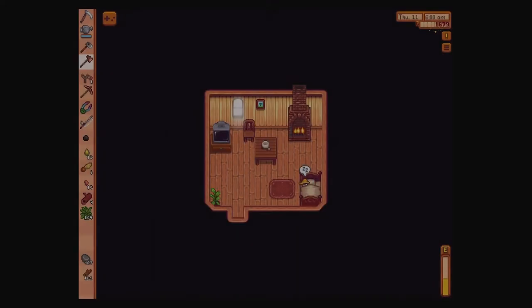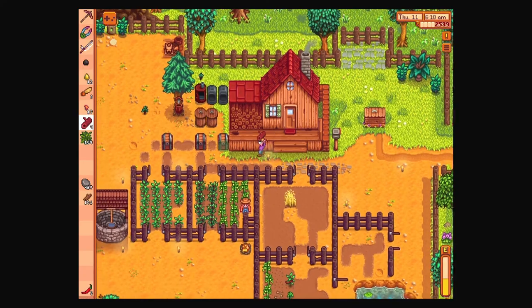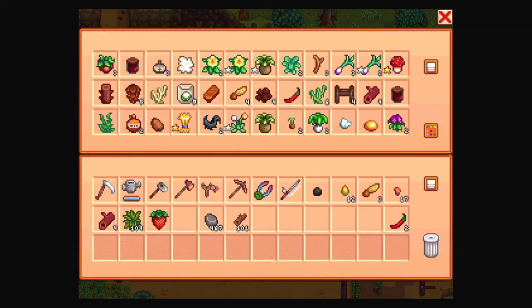There is a luau today that I don't want to miss, and I want to make sure I have stuff to give. We've got our peppers, so that's good. I could take a strawberry — somebody might appreciate that. We've got our honey there. I think I might try to make another beehive. We have a copper bar, and we do want some more hardwood for our junimos, so I'll bring that along so I don't forget.